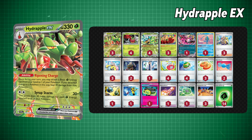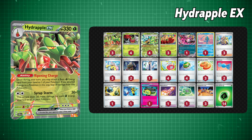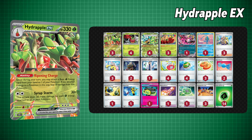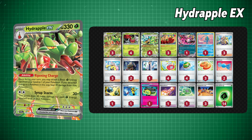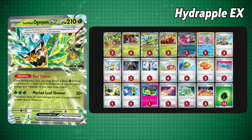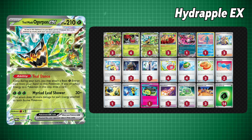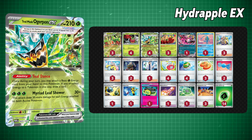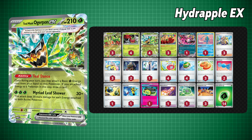Next up is Hydrapple EX, which is actually the first deck I decided to jump back into the TCG with, and man, was it fun. The strategy is pretty simple: you use your ability to fill up your board with a ton of grass-type energy. Teal Mask Ogerpon's ability to also act as a draw engine and fill up the board really lends to this deck's synergy. You can easily get up to 300 damage by turn 2 if played optimally, which is kinda nuts when you think about it.